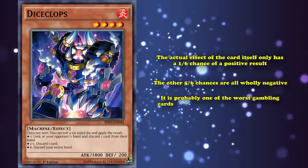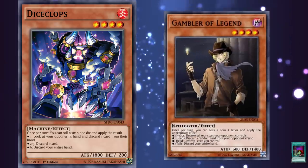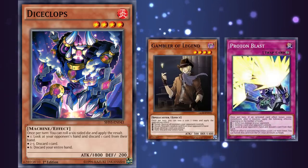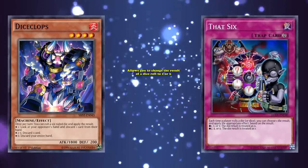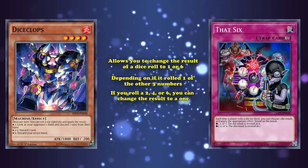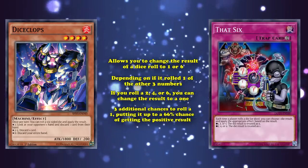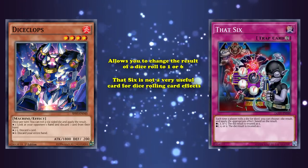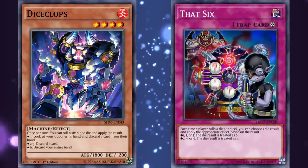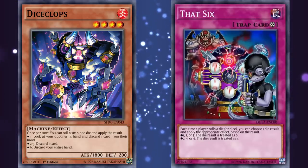In fact, it's probably one of the worst gambling cards in the game because the chance of a positive result is just way too low, and it's incredibly difficult to influence the outcome. At least with Gambler of Legend, you have cards like Second Coin Toss to retry coin flips, or Proton Blast which can guarantee all three results are heads by banishing itself from the graveyard. With Die Slops, your best support is a trap card called That Six, which lets you change a die result to a one or a six depending on whether it rolled certain numbers. If you roll a two, four, or six, you can change the result to a one instead, giving you a 66% chance of a positive result and completely eliminating the chance of discarding your entire hand. But That Six isn't a very useful card for most dice-rolling effects, so it's technically functional but just not worth the five-in-six negative odds.